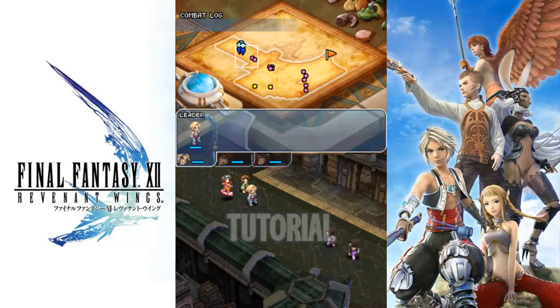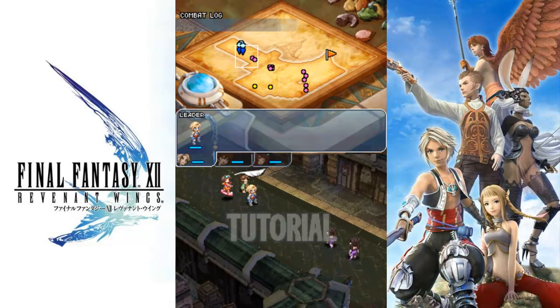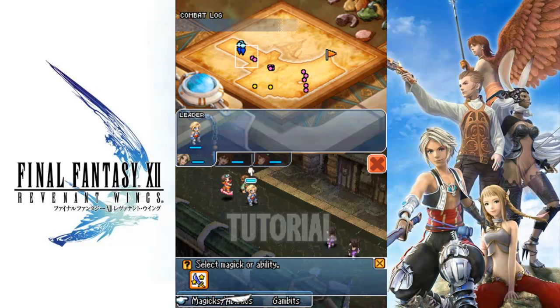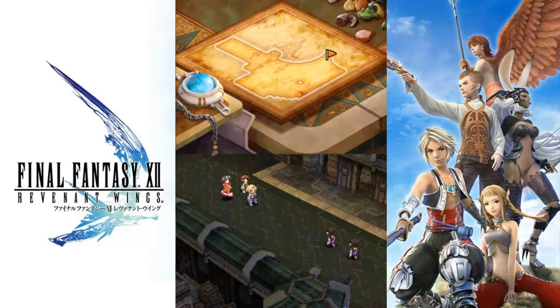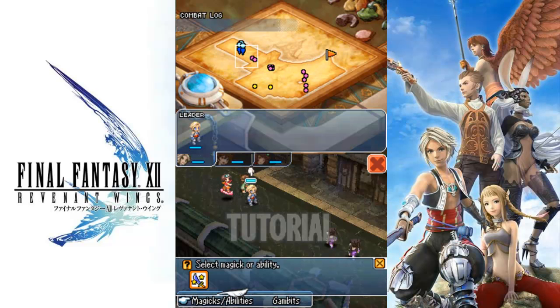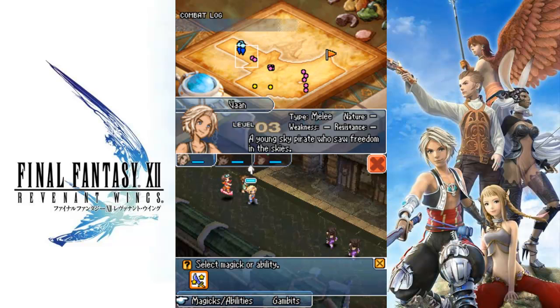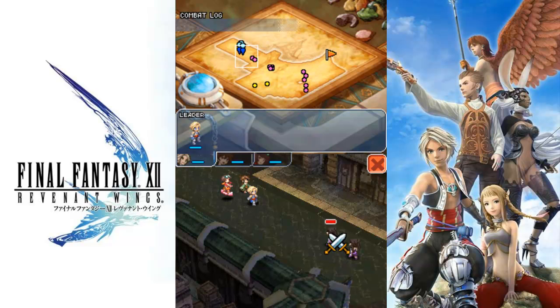So we got the gambit dual attack after the last episode, and it pretty much does what you would think it would do. I hope you would think that's attack them twice and basically do twice as much damage. Actually, let's add it to our gambit and then just attack them. Because if you have it set as your gambit, they will use it whenever it can be used.